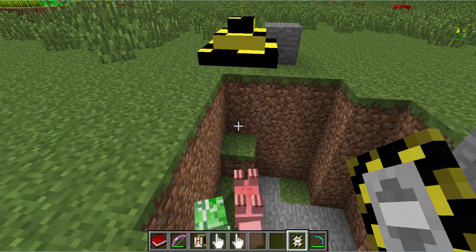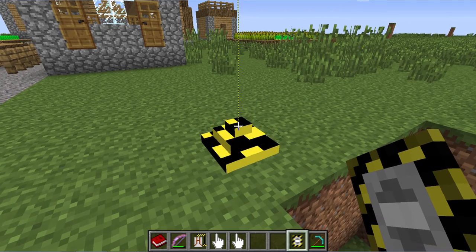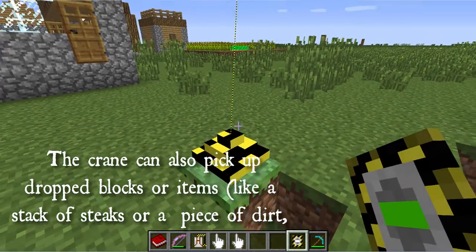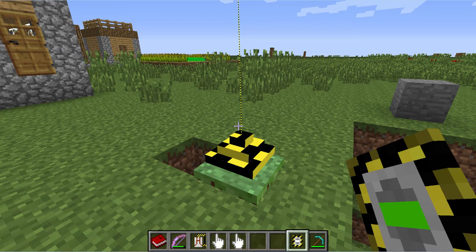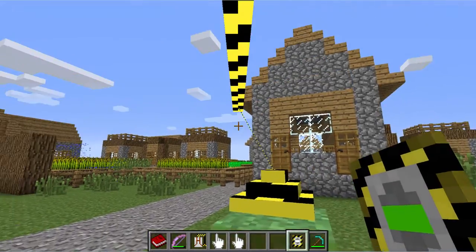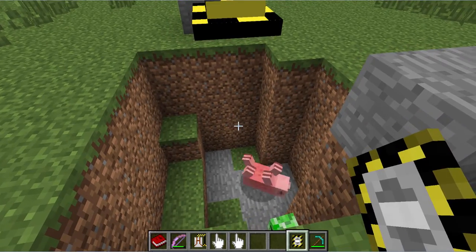There is another thing you can use this for, and that of course is blocks themselves. Let me try lowering it down onto a block here — and I can just pick it right up, just like that. It only actually picked up one. I'm in creative mode, so when I punched, I accidentally destroyed the grass. But I can pick that up, put it over here, and put it down. Pretty easy, not too bad. It takes a little getting used to, because it's not what you're used to.